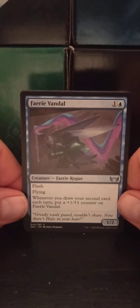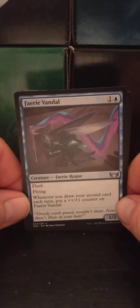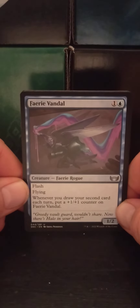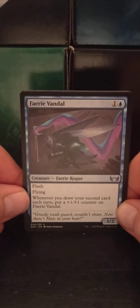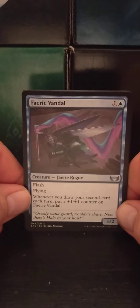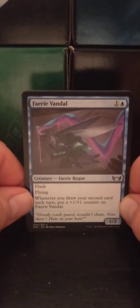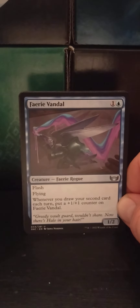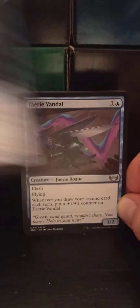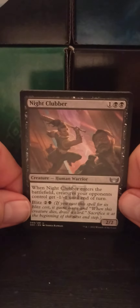Fairy Vandal — a one blue fairy rogue, one two. Flying. Whenever you draw your second card each turn, put a plus one, plus one counter on Fairy Vandal. Now you may ask yourself how do you draw more than one card — connive might have something to do with it. Combo nicely right there.